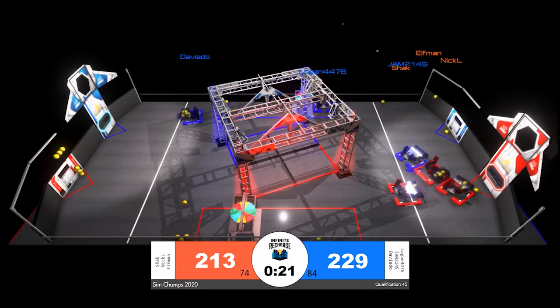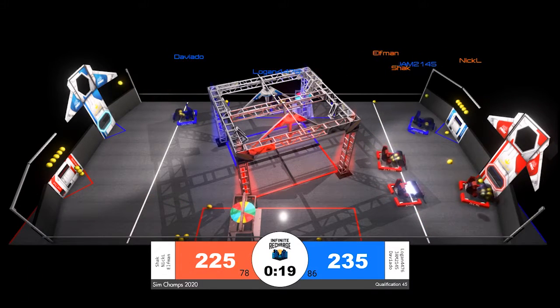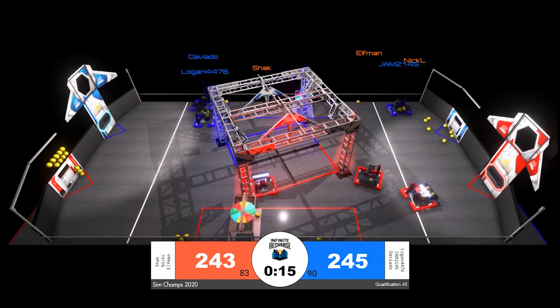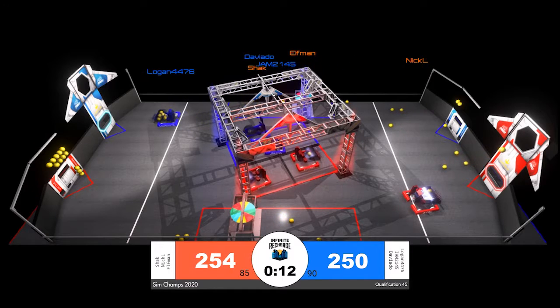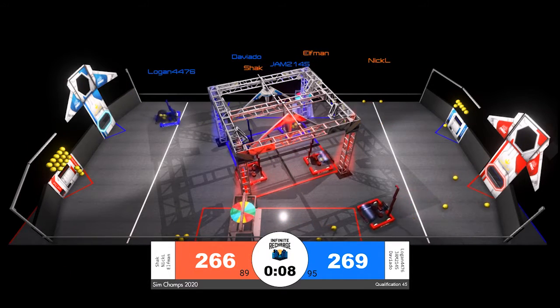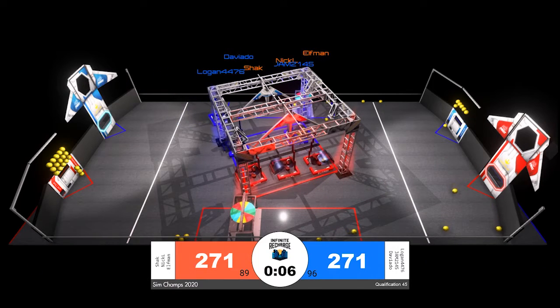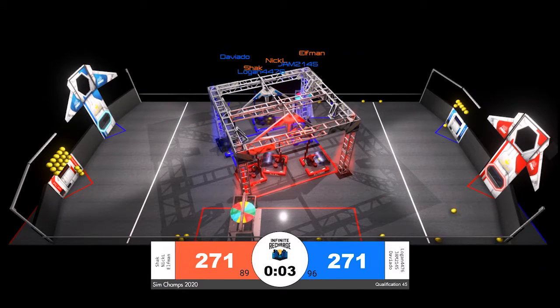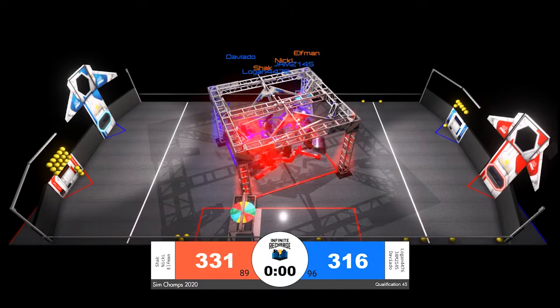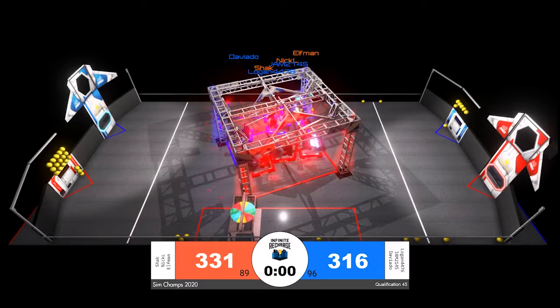Now we've got a lot of robots on the Red Alliance side of the field. Nick L trying to grab rebounded power cells off of the playing field ground before firing them into what appears to be the inner port of the Red Alliance side of the field. Blue Alliance with only a three-point lead. Tied with five seconds to go, 271 points per alliance. It's coming down to the robots that can get themselves up in the final moments of the match. It looks like all six robots may have been able to do it. We'll have to wait for the endgame scores to come on up.